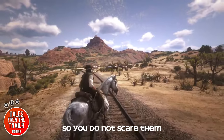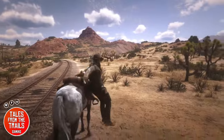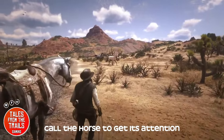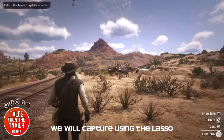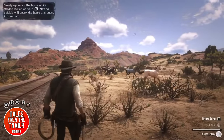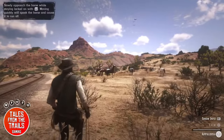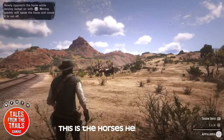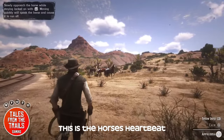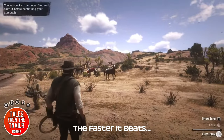We're going to slowly approach, because horses get scared — predatory animals. We're going to target the horse that we want in particular, use our Kentucky Saddlers, we've got the Appaloosa here. You call it, and as you're walking slowly, your controller if you're on console will vibrate and the faster the vibration, the higher the horse's heart rate, which means it's going to run away.